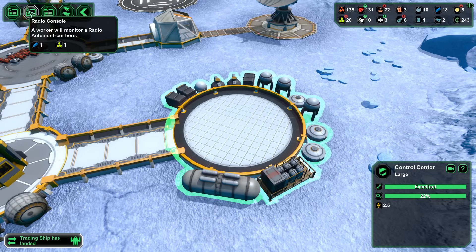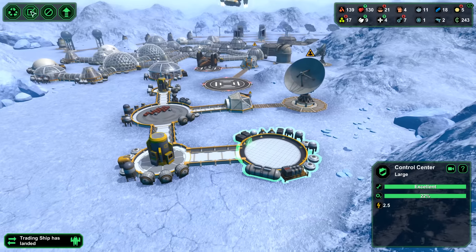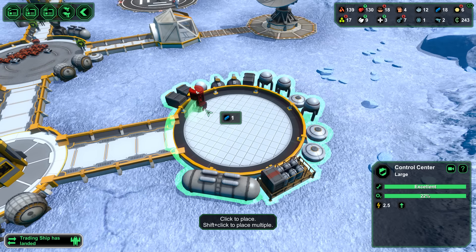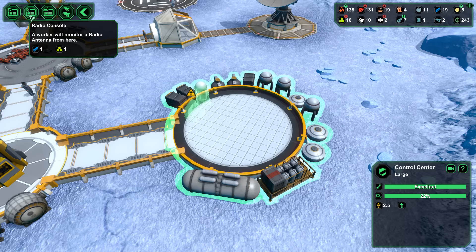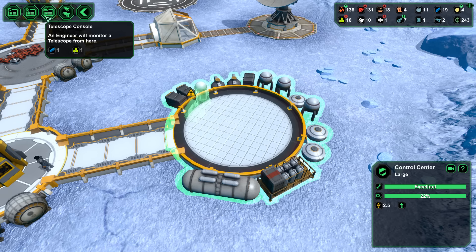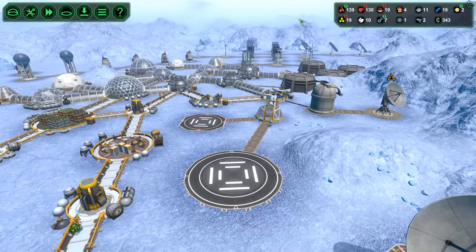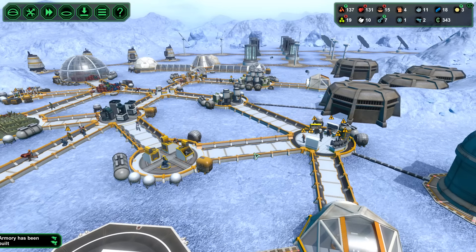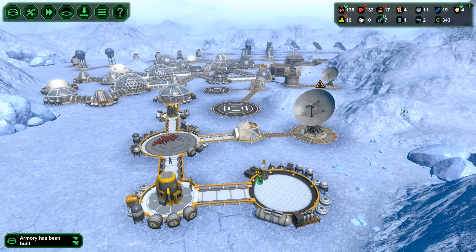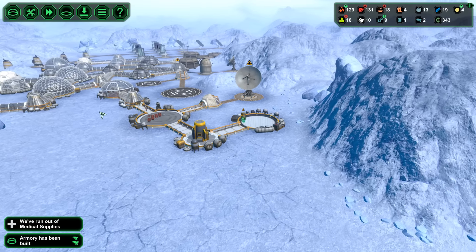We do want to have another radio console, and prioritise the building. A weapon wreck wouldn't be bad either — that way we can start producing guns again. We don't really produce at the moment, so we're going to have to focus a little more on that. Armoury has been built, and we have our coin. We're doing well.